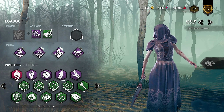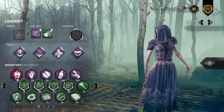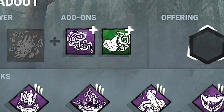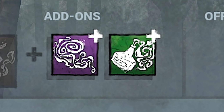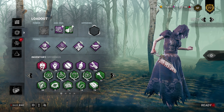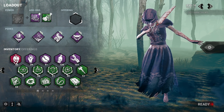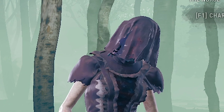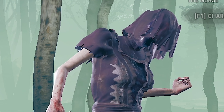Today I'm going to be making a video on the glitched range add-ons for Nurse in DBD. Range add-ons are only meant to extend the distance at which you blink, and as a result your charge time is meant to increase and your travel time is meant to increase. Well for whatever reason right now in Dead by Daylight, your travel time does not increase for the extra distance that you're traveling.